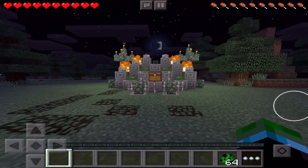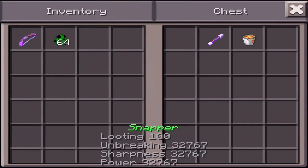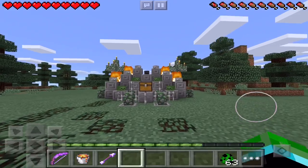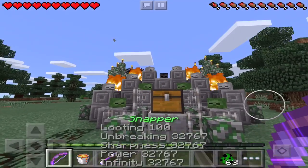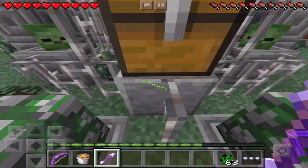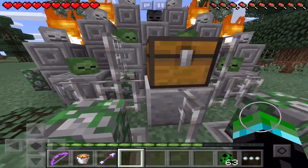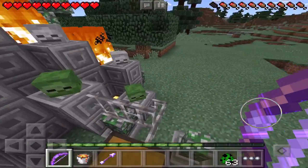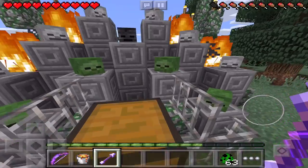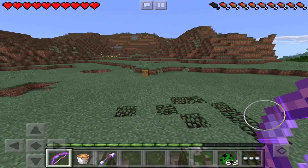Alright everyone, I present to you the strongest weapon in Minecraft Pocket Edition known to any man. Inside this chest you will find Snapper, Cashier, and a little something to help hide the evidence. What's up with the names Snapper and Cashier? Well, if you like to snap necks and cash checks, this is the item for you. The thing that really brings this together is Snapper. I just called the arrow Cashier and gave it Smite 10 just because I can.